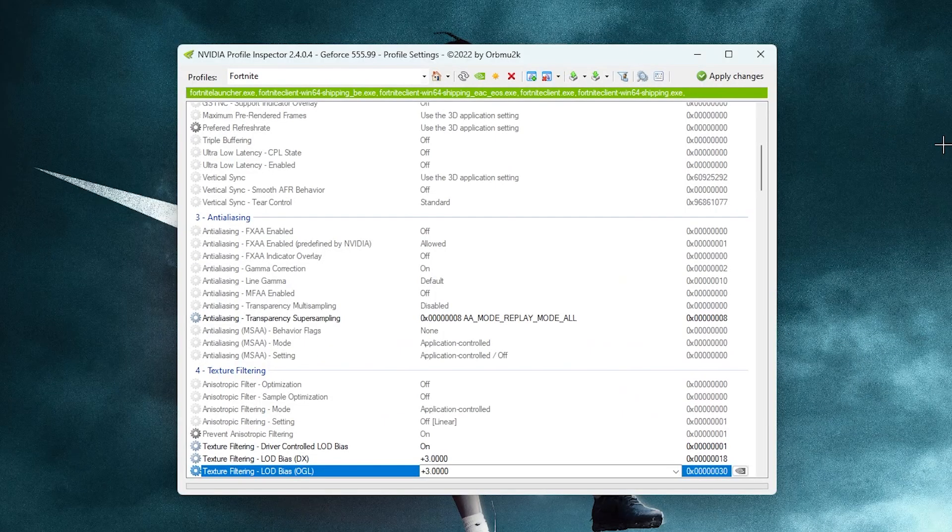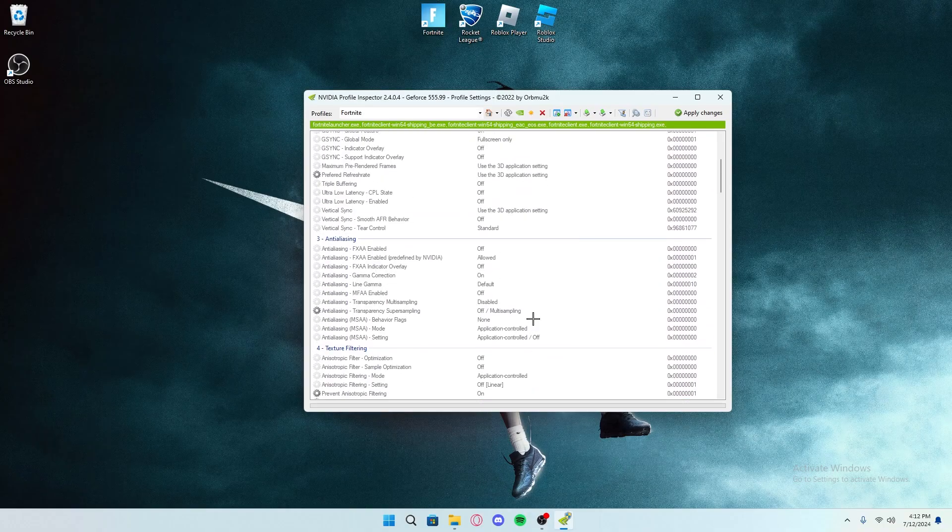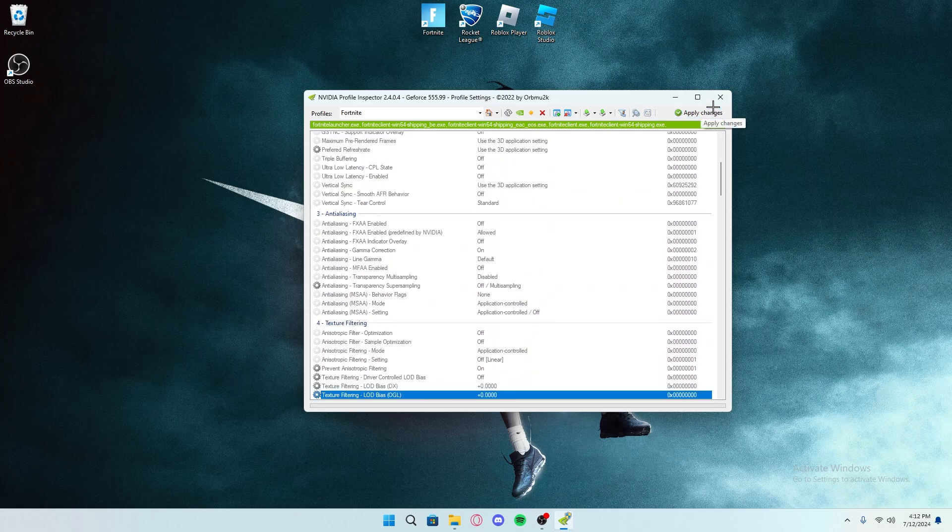Now if you want to revert the changes, all you need to do is go here, click Restore Current Profile, and it'll just reset everything back to normal. Apply changes and your Fortnite will be normal again.